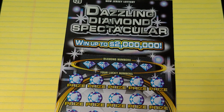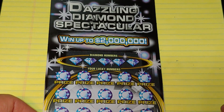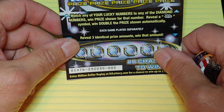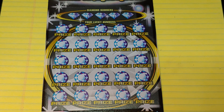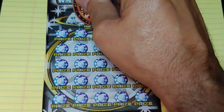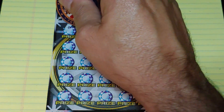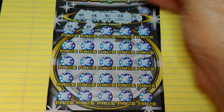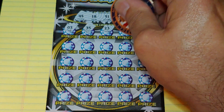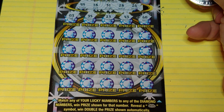Up next, Dazzling Diamond Spectacular — one of my favorite tickets, but I haven't been doing very well with it, so I haven't played them in a while. Ticket number two. We're looking to match your number to the winning number, win that prize, or get a double diamond symbol to win double the prize. I have forty-five, eighteen, fifty-one, twenty-eight, or twenty-six, or the double diamonds — I'd definitely rather see the double diamonds. Twenty-three, forty-three, and a sixty. All right, nothing yet.